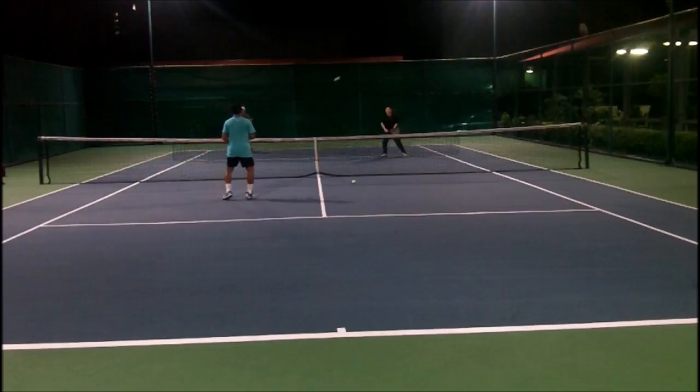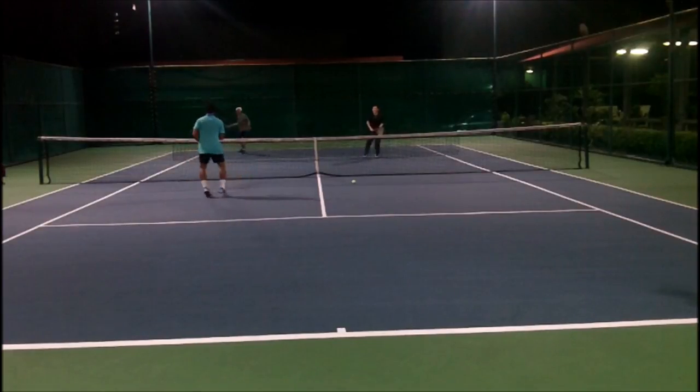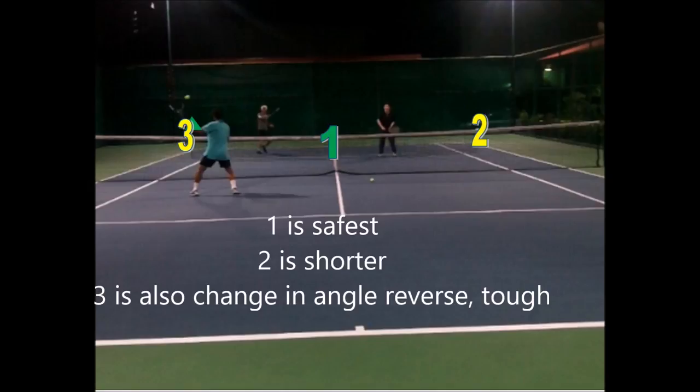Keep the ball in the cross court. The net person is waiting for the ball, he moves in and has three options: one between them, always the larger target; two, a little more steep from an angle; and three, going back the other way — a tough reverse angle. Generally speaking, just hit hard between them. If you go at people, they might get the ball back in play and throw off the point. Whenever you get the ball as a net person, try to hit between them and put it away from a short angle.